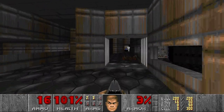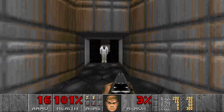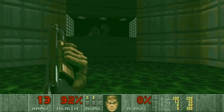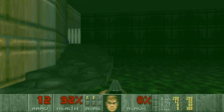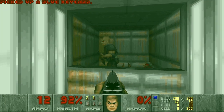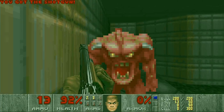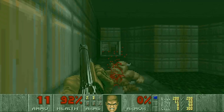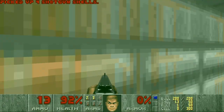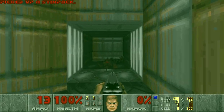We just move on. This can open. Radiation suit — actually, I don't like this, because I don't know how much we will have damaging floors. And now we're going back. This opened. And actually, I don't remember when I grabbed the blue key — maybe it was here. But then we can move on.